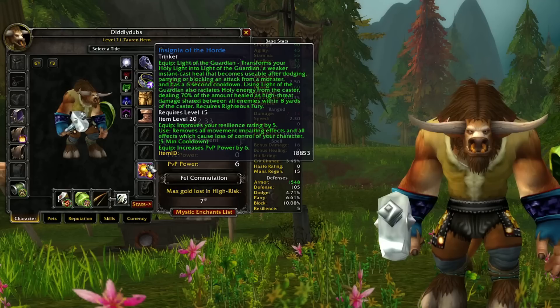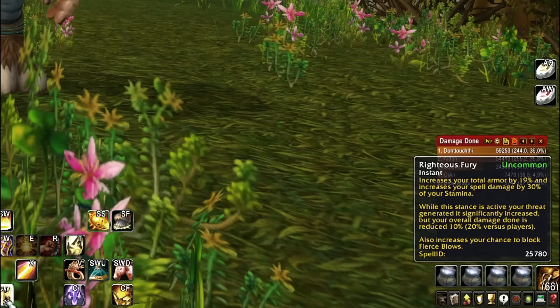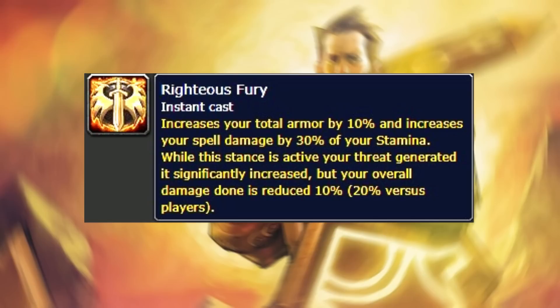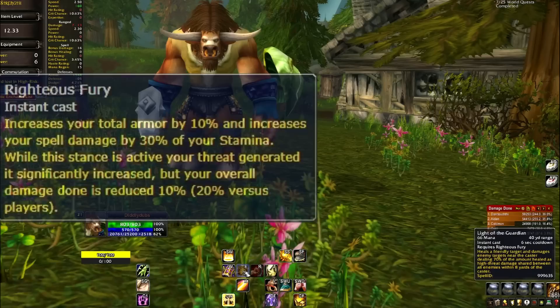I have to use Righteous Fury for this. You might be thinking: what's the point of a spell that gets damage based on your healing with a tank spec, where are you going to get the spell damage or bonus healing from? Well, Righteous Fury might actually help. It increases my armor by 10% - going up to 19% with talents - and my spell damage is increased by 30% of my stamina, allowing me to stack stamina and get damage that scales with my abilities.